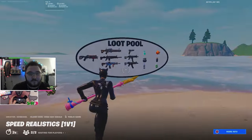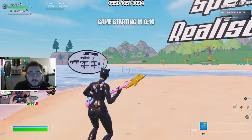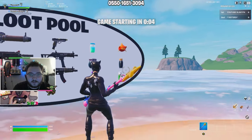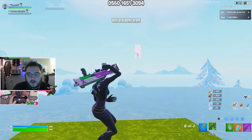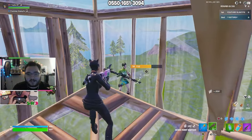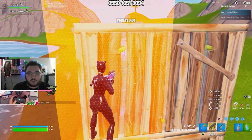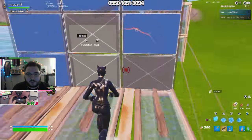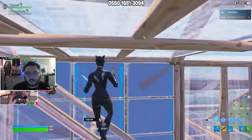Next map we're going to try is Ken Beans Speed Realistic map. It's a 1v1 map — it is really good if you like constant action while also fighting good players. It uses a lot of the current loot pool. It literally just starts and throws you in — I need to build a box and it's going to launch him at me from over there. It kind of puts you in a realistic situation where if you just get snuck up on in a cash cup, that's literally what this map was meant for.